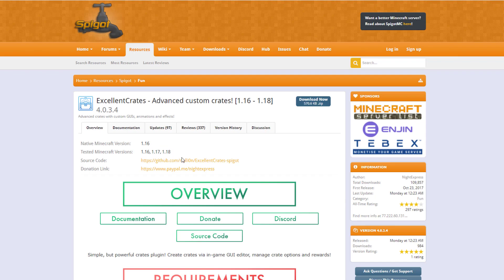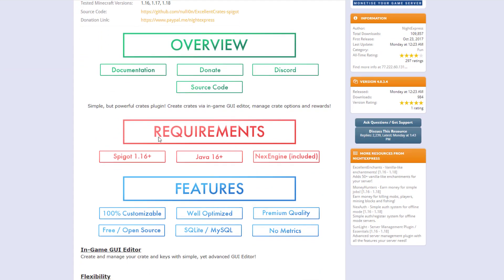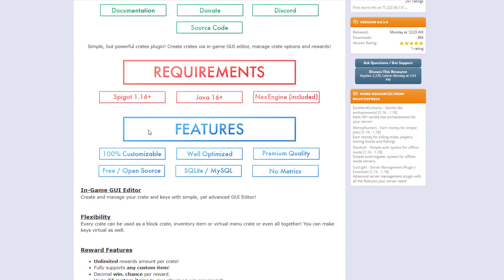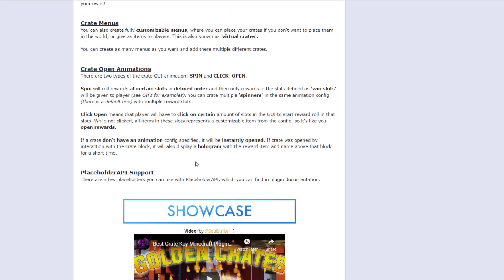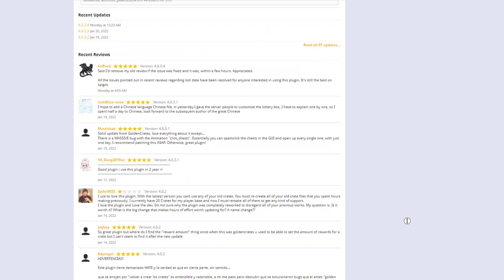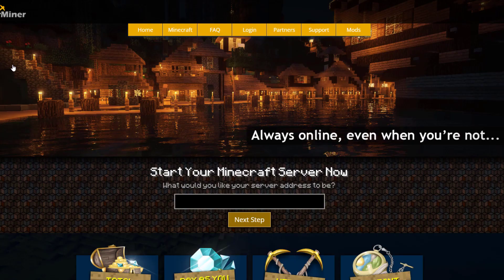On the SpigotMC page you can see it's updated from 1.16 to 1.18. If you want to access the wiki, click the documentation button. There are various requirements - NexEngine is an additional plugin that you need to have on your server. Those are all the features we looked at - very very cool. If you want to download it head over there, but if you need a server to host it on, check out ServerMiner.com for the best and cheapest hosting around. Subscribe, like, comment, and I'll see you next time!